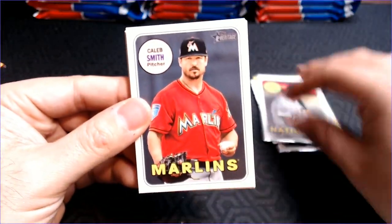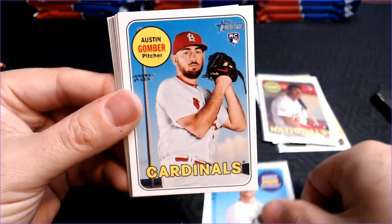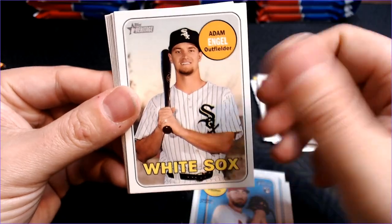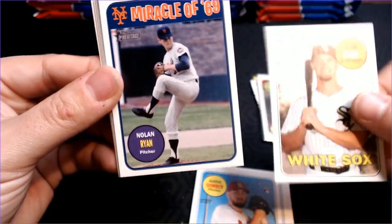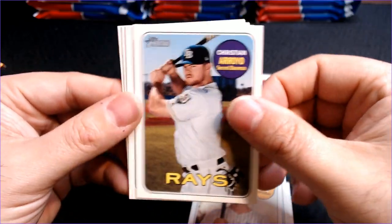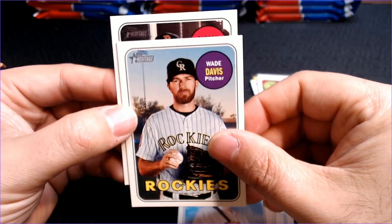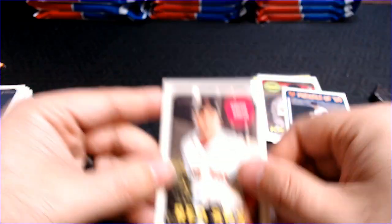Last pack, let's have it — Caleb Smith, Andrew Romine, Austin Gomer, Adam Engel. Miracle of 69 is our insert card — Nolan Ryan. Christian Arroyo, Max Stasi, Wade Davis, Marcus and Carson Smith.